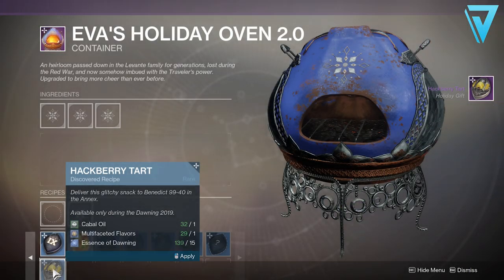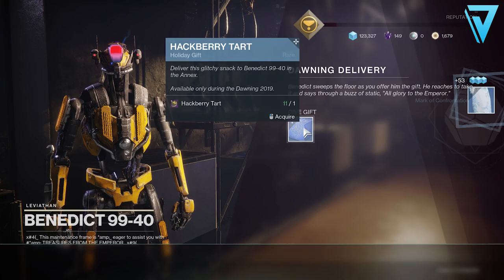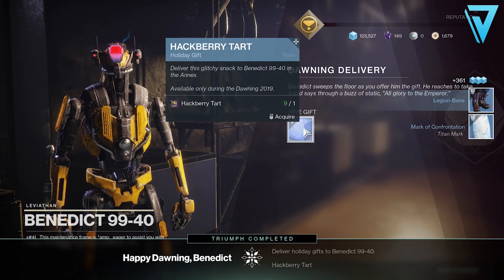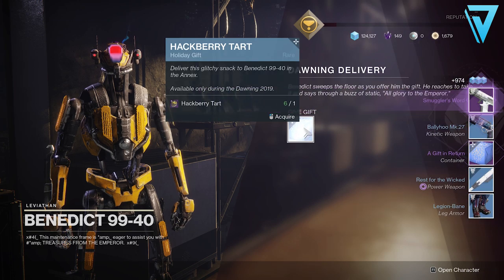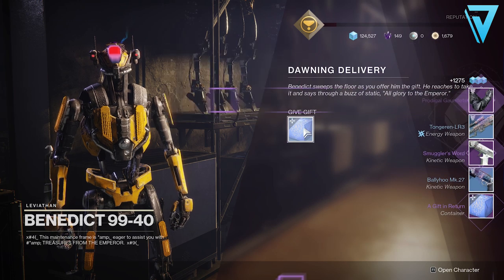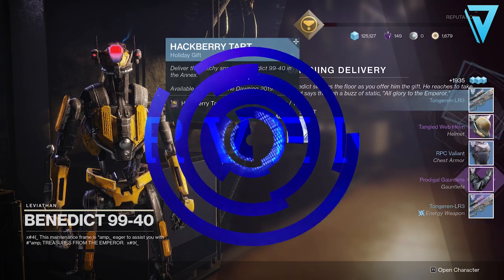What is up guys, Jarv here back today jumping into Destiny 2. In our video today we're taking a look at the best way to farm out the Cold Front submachine gun and the Avalanche heavy machine gun, so if you're chasing those two weapons down then this is the video for you. If you enjoyed the video be sure to leave a rating down below, and if you want to keep up to date with all the latest Destiny 2 content be sure to hit subscribe. But without further delay let's jump into the video.